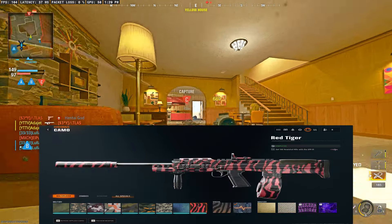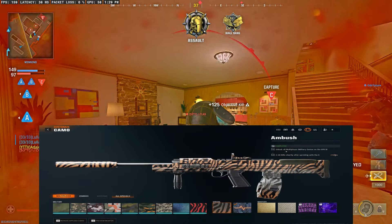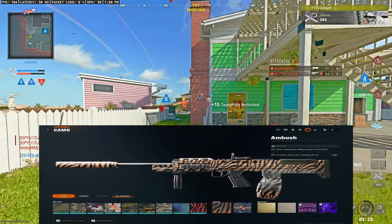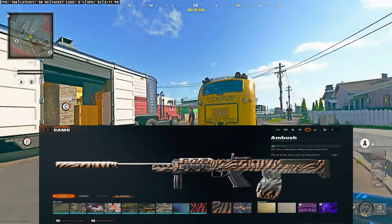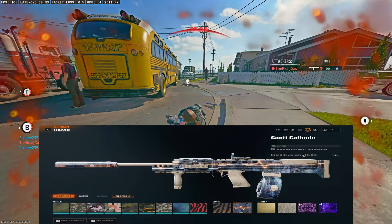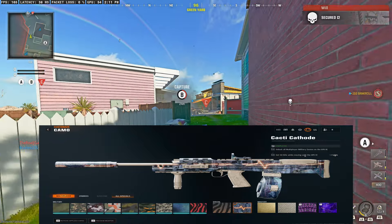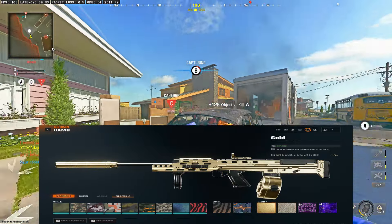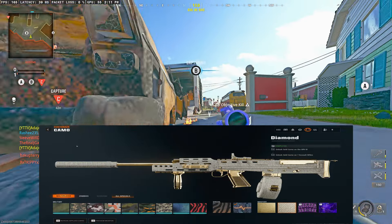Next up, we have the GPR-91. 100 headshots as usual. To get the Ambush camo, it is 30 kills shortly after sprinting — make sure you run a Sprint to Fire Grip on the back, that's going to be the best way to do it. And then you have 50 kills while moving with the GPR-91, which is very easy to do — just strafe to one side while shooting and you'll get it. Gold is 10 double kills or better, and 3 kills without dying 10 times for Diamond on the GPR-91.